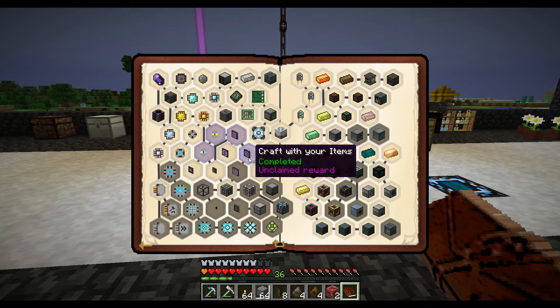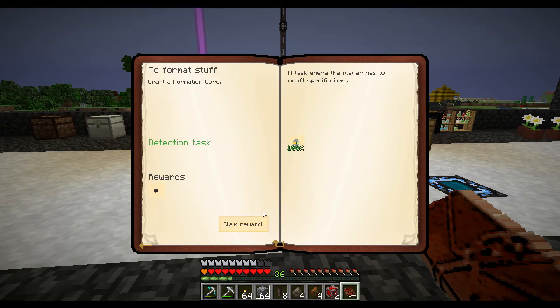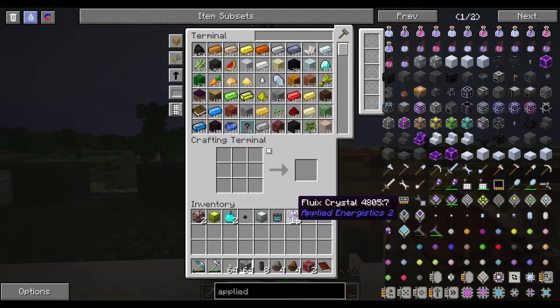In order to make a crafting terminal, I had to make a regular terminal, which means I had to make one of each of these. I have now made all of... what is this? A toggle bus - ooh, interesting. I could put a toggle bus on the thing upstairs so I could just have it always connected. I'll deal with all of that stuff later.